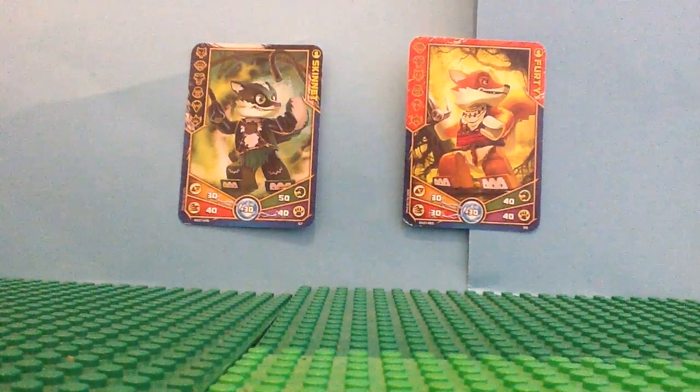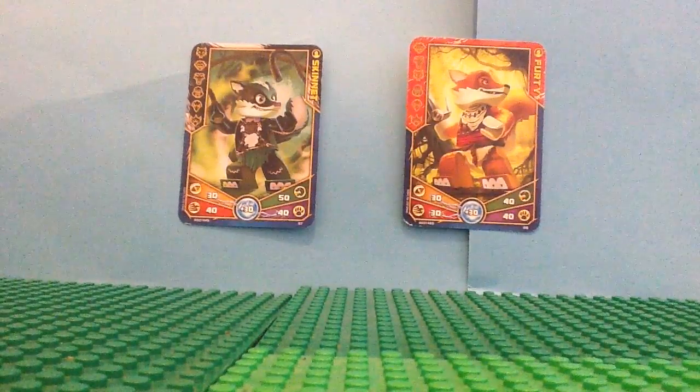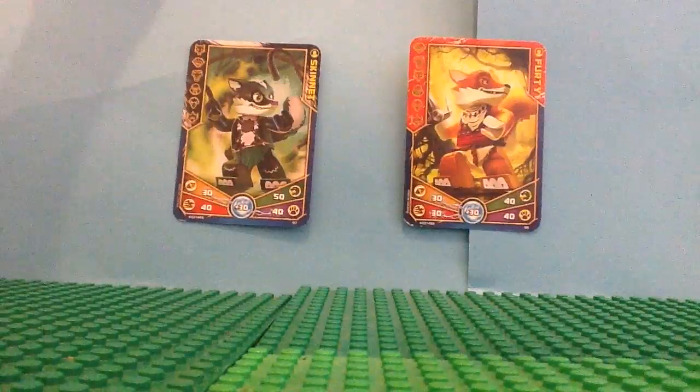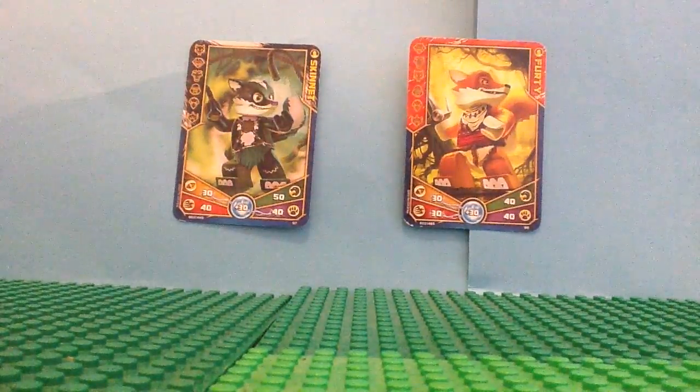Hi everybody, this is ChimaGuy101, and today I will just be talking about how in the Skinner and Funtivo character cards, why is there no skunk icon or fox icon at the side?